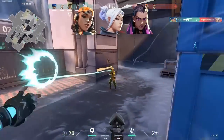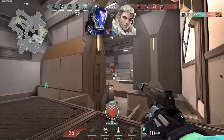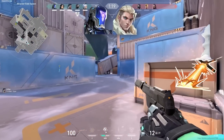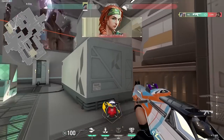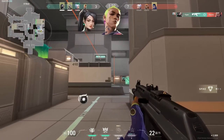It's best to have two initiators, especially if you decide to drop a duelist. KO and Sova have easy-to-use abilities that don't require complex lineups, that both support site takes and work great in a fake. Fade can work, but you need to know your Haunt lineups to be a good replacement for Sova. Sky can replace KO, but you will lose the fake potential from the knife. Gekko is a great pick, but only in combination with one of Sage or Harbor.